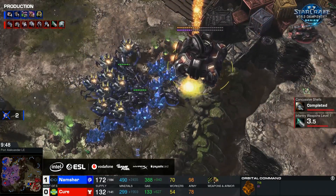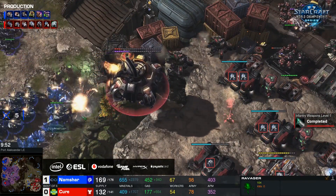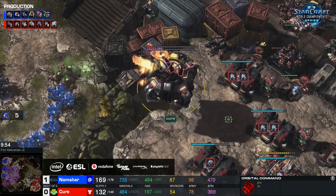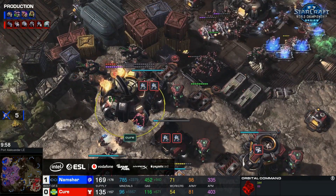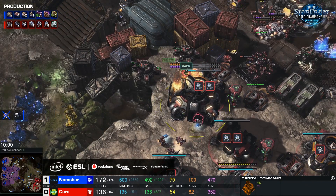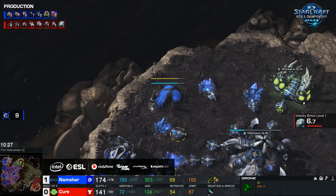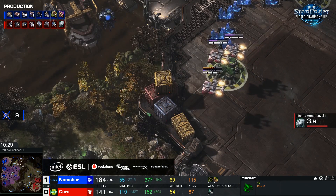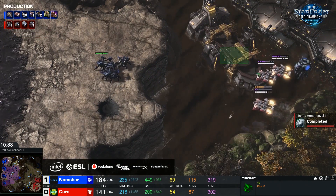This attack over here is obviously pretty nice from Cure, although he's on the verge of losing this third CC — it's going to be really close. The corrosive biles are already coming. He will not commit for it — responsible decision by Namshar. It's so tempting to just sit there and try to bile it down, and it might have killed it. So a little bit of creep being cleaned up already, and the infestation pit is about to finish up in the main. So with that finishing up shortly, we see more roaches, ravagers, and zerglings all on the way out.